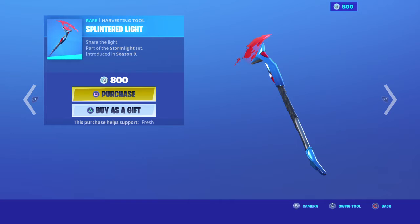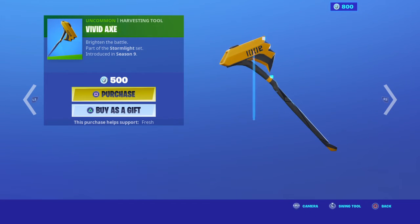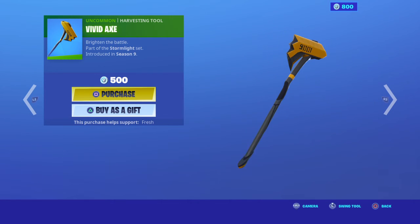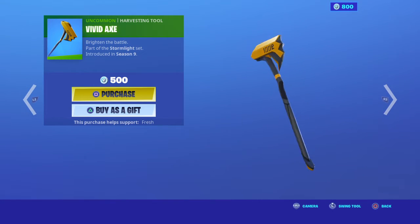The Splintered Light is probably one of the best pickaxes in Fortnite ever. But like the other pickaxe, it's not as good as the Bix pickaxe because it doesn't have that many styles — it only has one. This one is just yellow. I don't really like the color yellow, so it's plain for me, but you guys could leave your opinions in the comments.